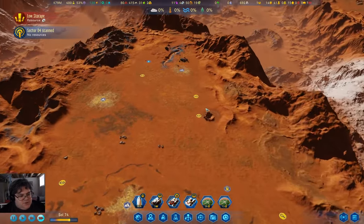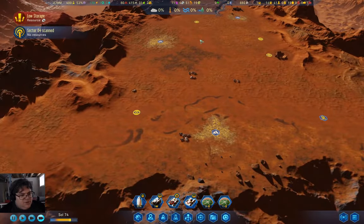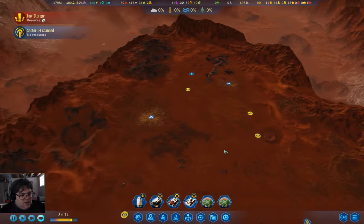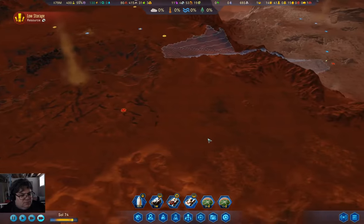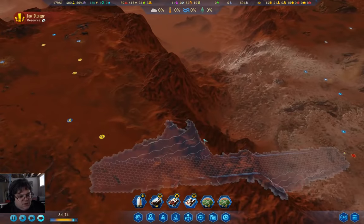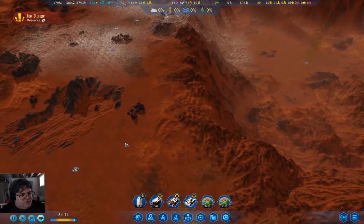I'm bringing it down here because I want to get a ramp up to this plateau so I can get the breakthrough up here. There are one, two, three, four surface anomalies here plus this one which might count — and that will be useful to have constructed.